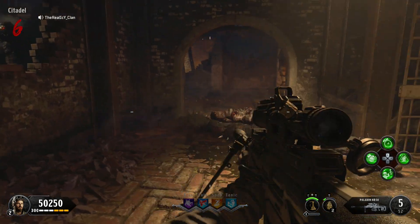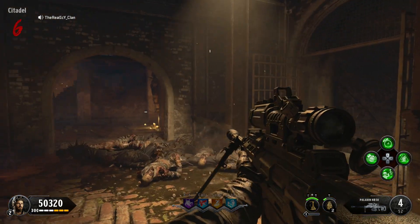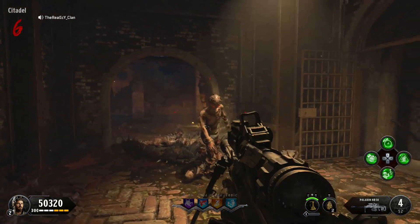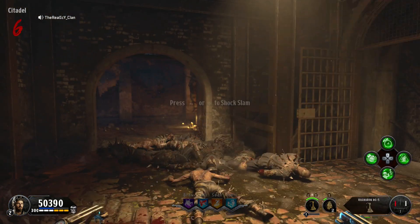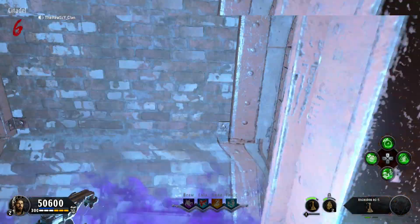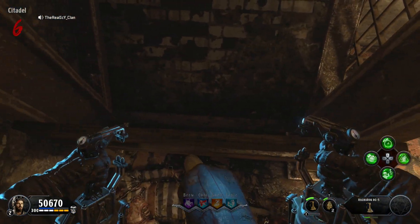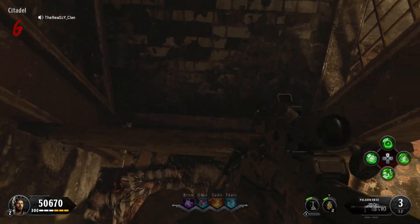You're going to want to have the Ragnarok DG-5s on, and you're going to want to come down to where I am in the citadel tunnels. Pull out your Ragnaroks and walk up to these wooden planks right here. Jump and then slam them down. Once you've done that, you'll notice that you land on this plank — now you can just put away your Ragnaroks.